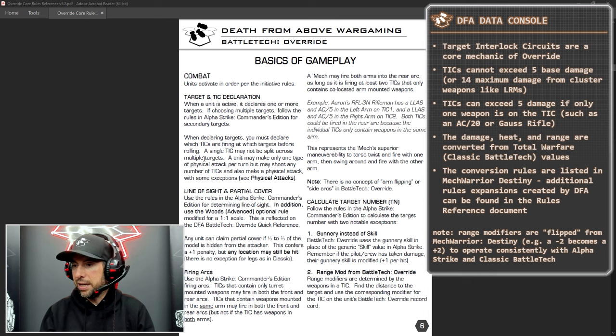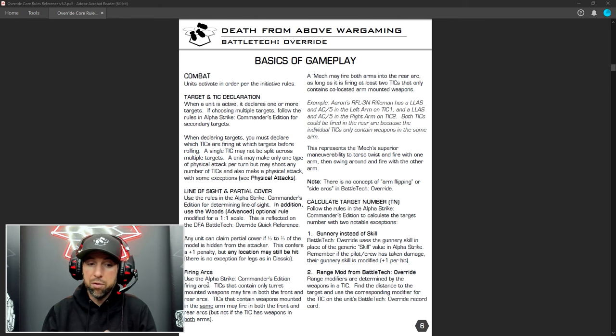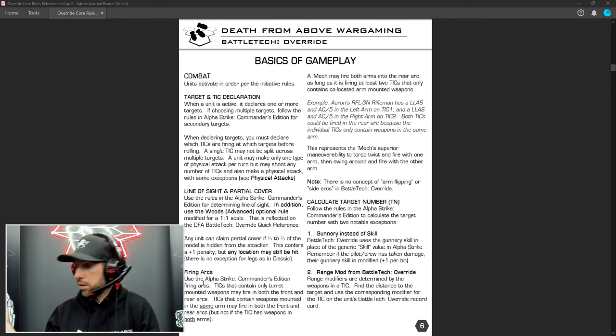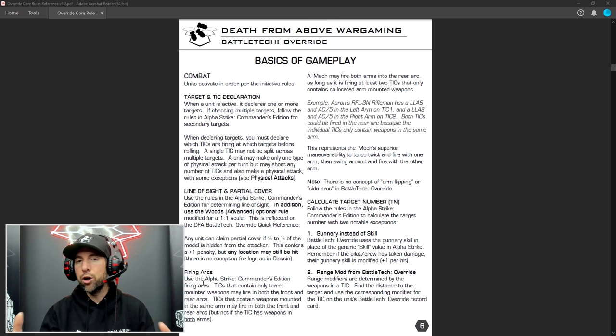What I want to talk about now is the basics of shooting, but before I do that, I want to talk about firing arcs. There are two firing arcs, just like Alpha Strike — there are no side arcs. There's front and then there's rear. We'll talk more about which weapons can shoot where, but there are rear-mounted weapons and arm-mounted weapons that are on the same tick. You can turn and twist and fire an arm tick behind you, but there are no side arcs. That's an important concept.